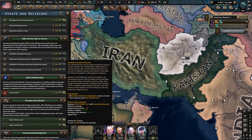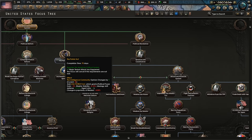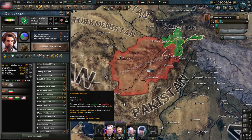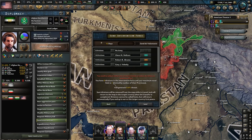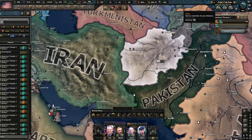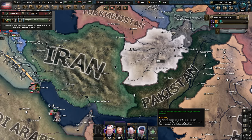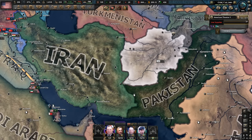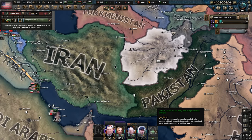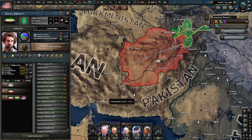We haven't got the political power for this, so we need the Patriot Act done. We essentially need to send volunteers to our allies in the north, so we'll send an intervention force. The problem is fuel is going to be an issue up here, so maybe we send our best special forces group first since they're operating in quite mountainous terrain. We'll chuck General Richard Clarke in and send that in.